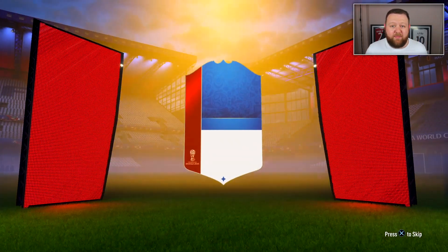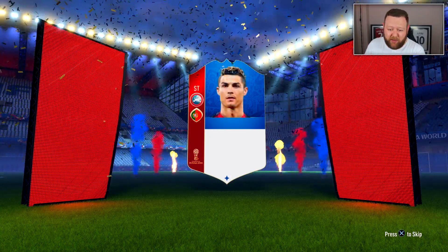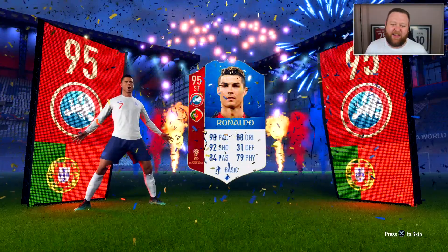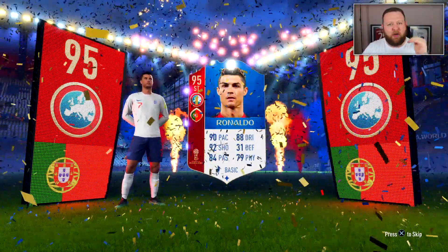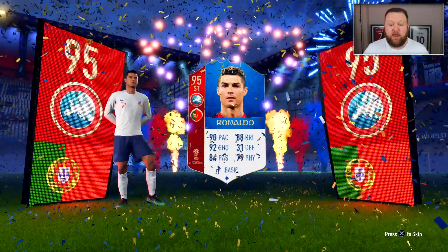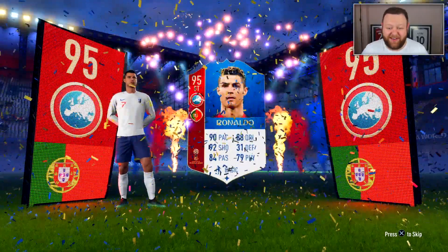There's no beating around the bush. I'm not going to make you wait until the end of the vid. Portuguese striker, that's right, Europe flag — meaning we get ourselves 95-rated Cristiano Ronaldo in a pack. How sick is that? He is the highest rated regular item on the game. Obviously, we've got some icons that are going to outdo him in terms of rating, but this right here, 95 striker — damn, he looks pretty good, right?